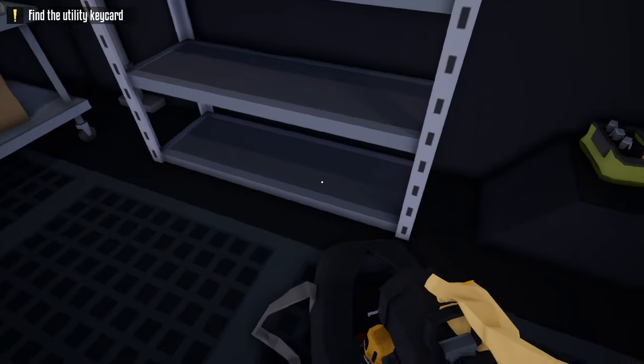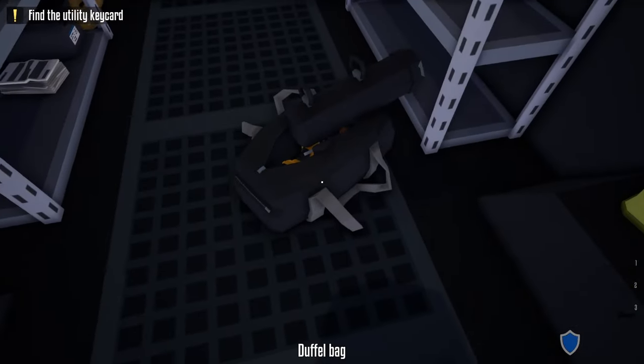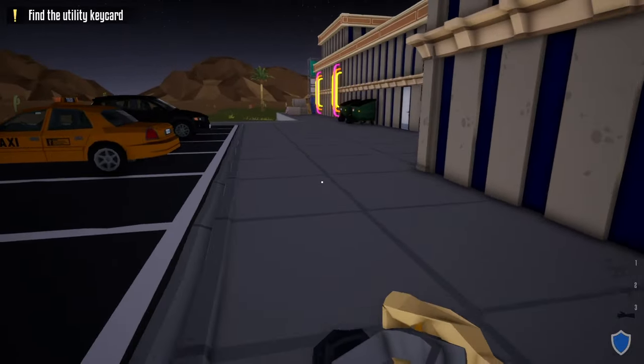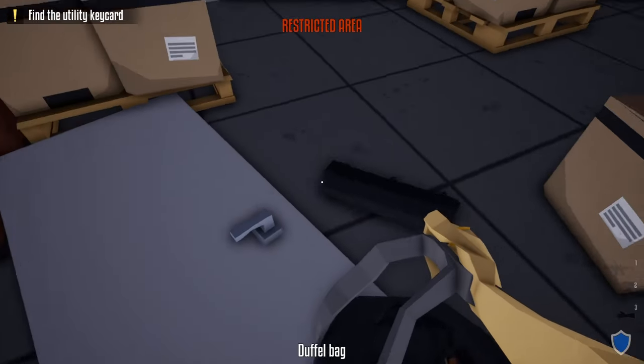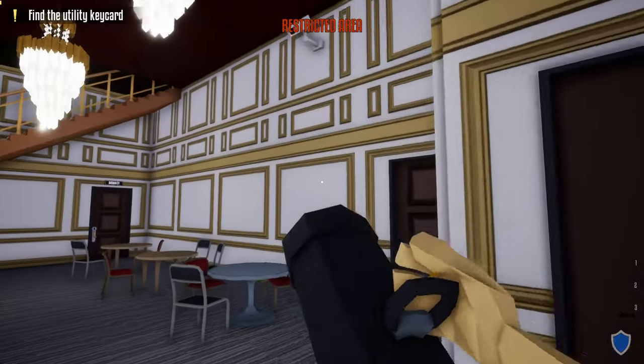Once we get back to the truck, place our battering ram on top of our duffel bag, grab our guns, grab our duffel bag. Now we're going to take an immediate left from the truck and go to this first door and break it down with our battering ram. After doing so, leave our duffel bag here, open this door, take our battering ram, and hide underneath this camera.